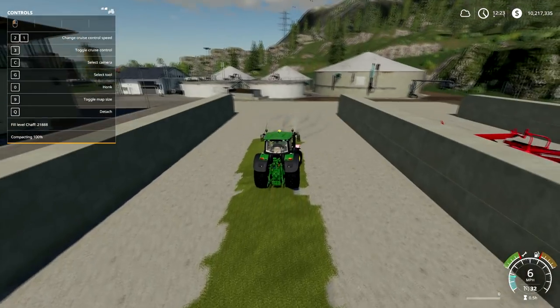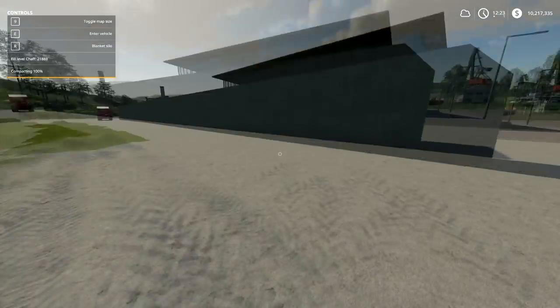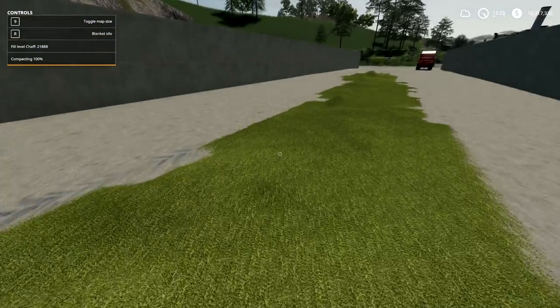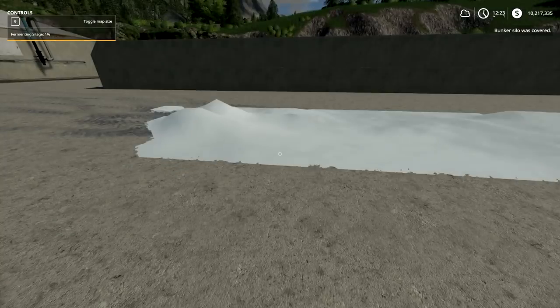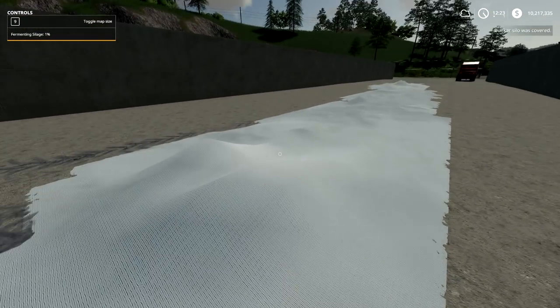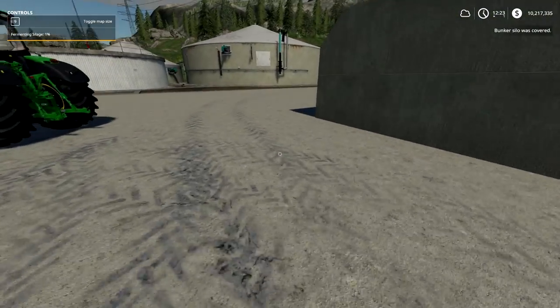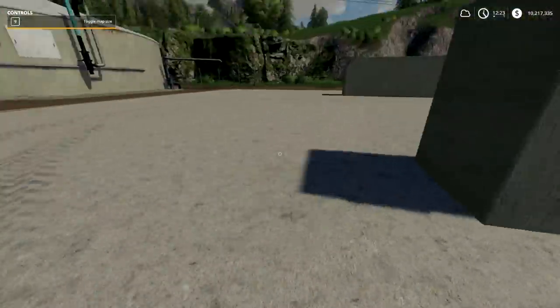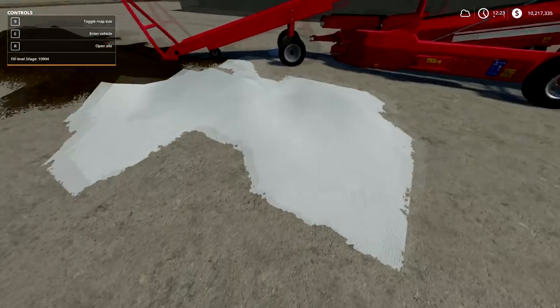We're at 100% compacting, so now we can blanket it so it can start fermenting. If you go over here you'll see 'blanket silo' — there we go. It takes about a full in-game day until it's ready, and you'll see the percentage in the top left. I also have some unblanketed silage to show you shortly.